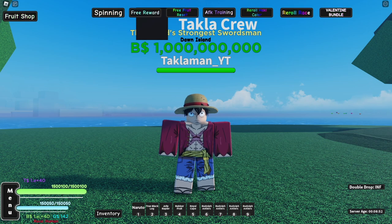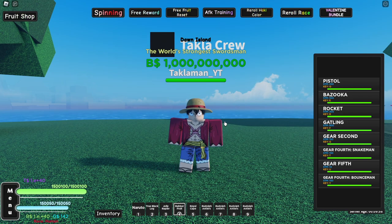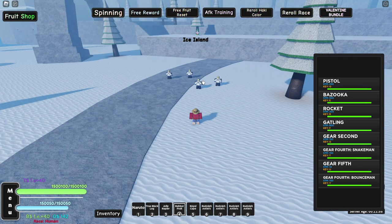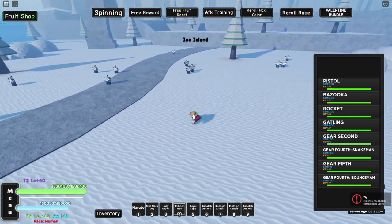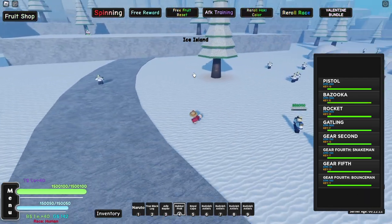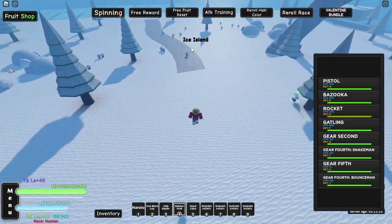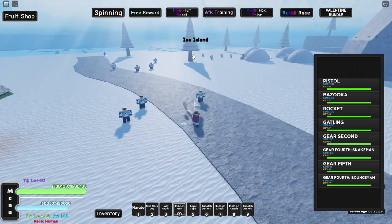Alright, let's get straight into this video. For those who don't know, the rubber fruit is basically complete — we got Gear Second, Gear Fourth, and Gear Fifth. First we're gonna showcase the original rubber fruit moves. We're at Smoker Island now. First move: Pistol. Second move: Bazooka — two hands that time. Then Rocket, which is your mobility move to move around. And last but not least, the Gatling.